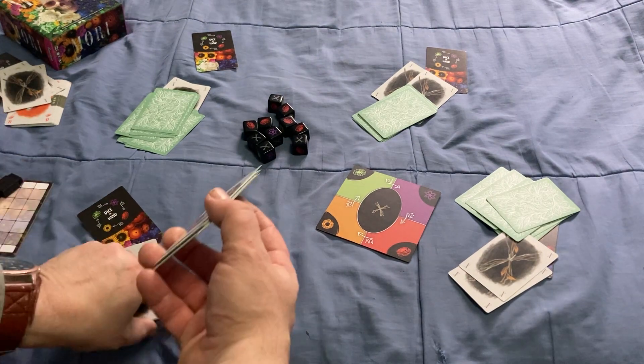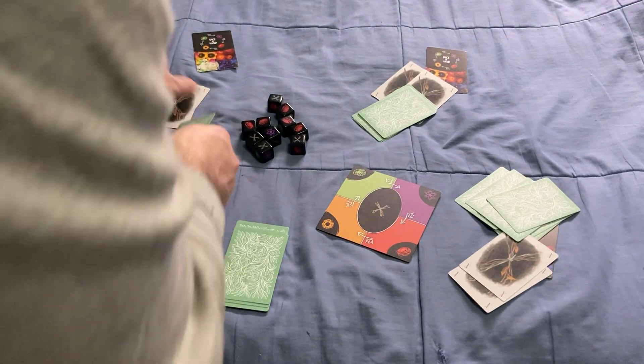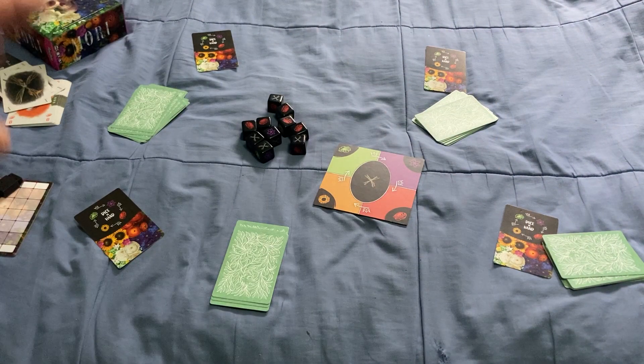You're going to put the X cards into your hand as well. The scoring board represents the four seasons, and it's also how you're going to deal with Trump.